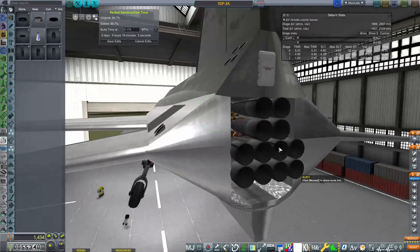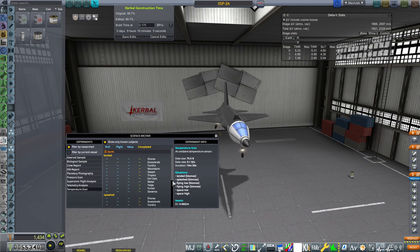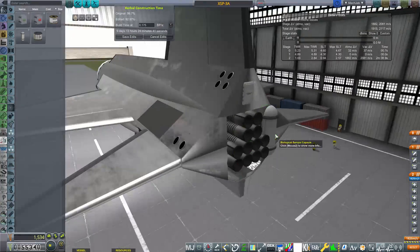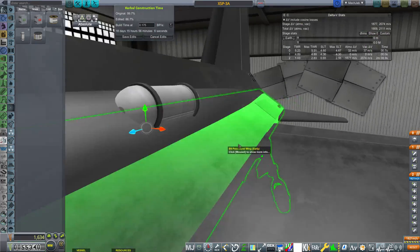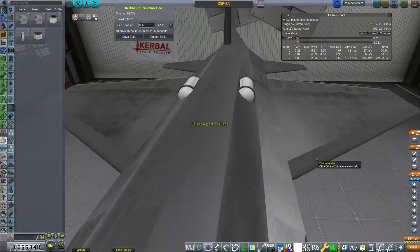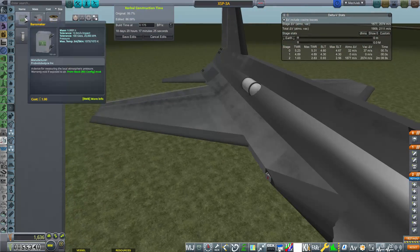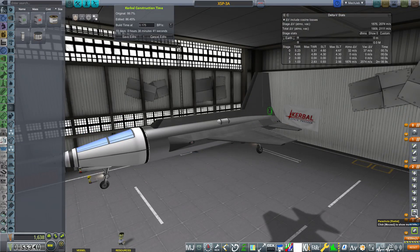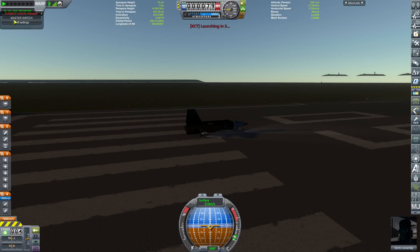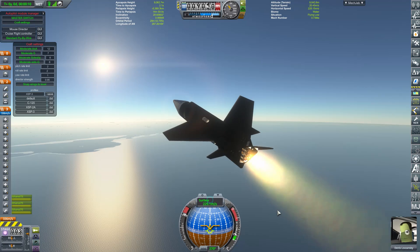Interestingly enough, in real life the X15 program used a two-pronged approach — they would either do medium altitude speed runs, or high altitude runs. One focused on pure speed and the other on altitude. This is what we're doing with the dash 3. I thought it would be a fun exercise to see if we can use the dash 3 for science as well as getting contracts for altitude and speed.